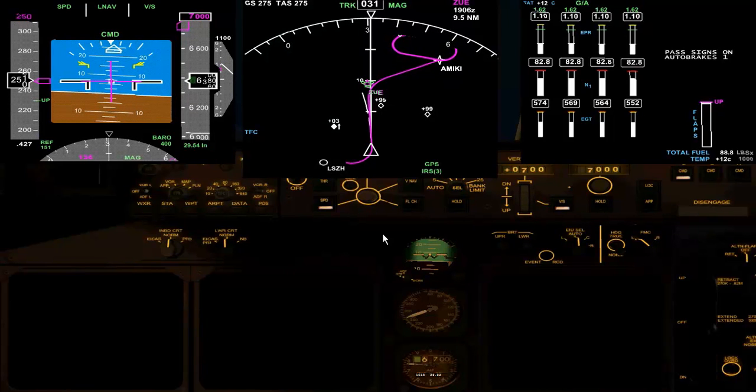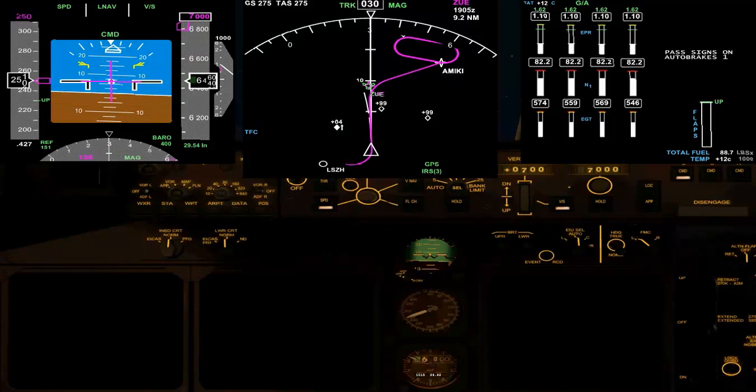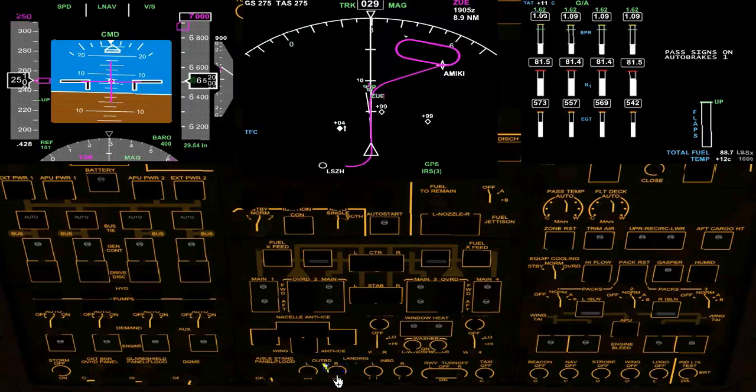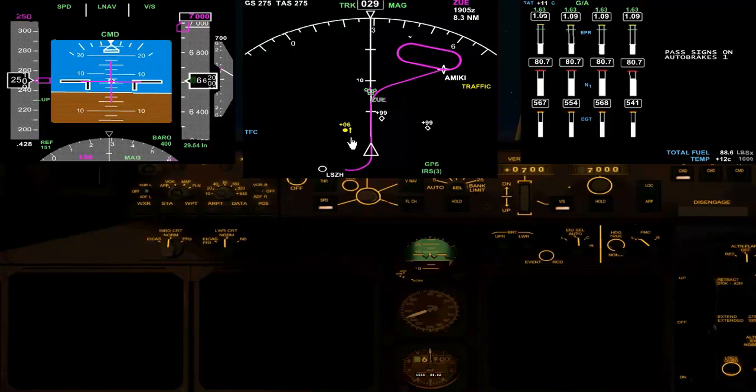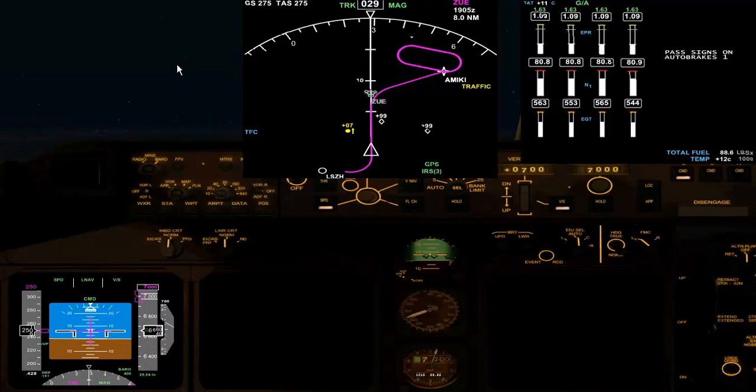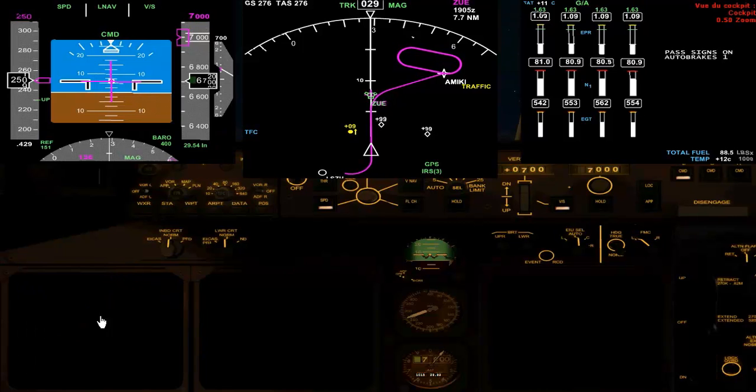We're going to look at our landing lights. There's traffic off to the left, about 400. 500, 600. Bit too close for comfort, but climbing traffic could be worse. So out to Zui and then out to Amaki on the SID here.